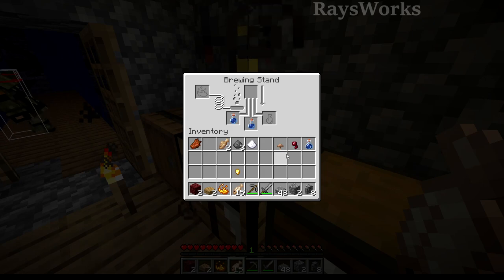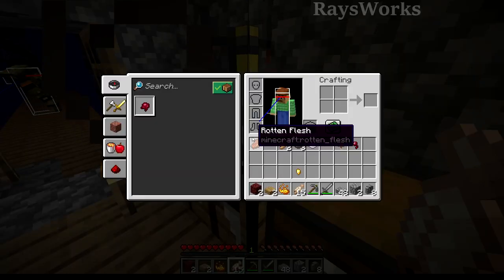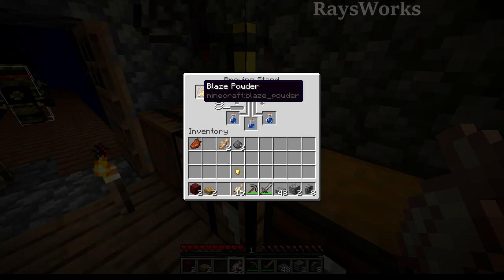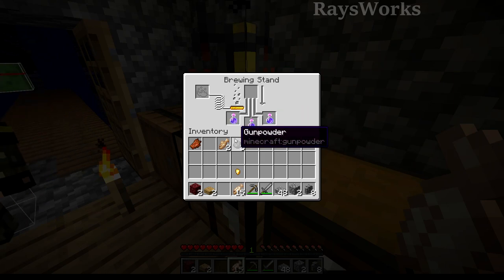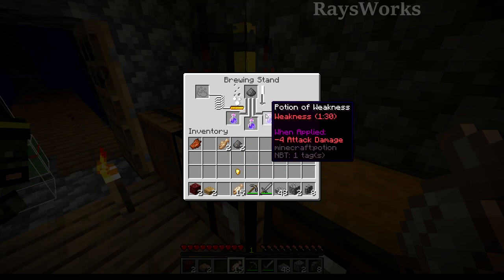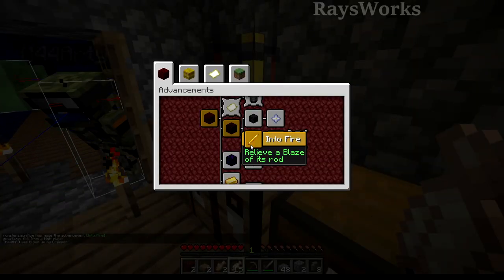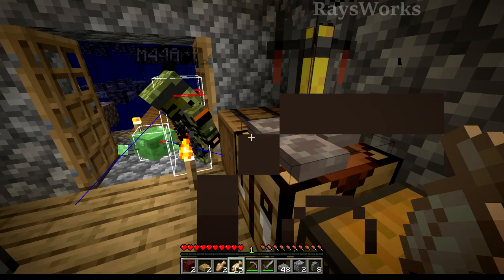With the brewing stand crafted up, we need to make a weakness potion so when we get a zombie villager we can actually cure it. We've got water bottles and we go ahead and make the fermented spider eye. Place that in, add blaze powder over there to give it some fuel, and we brew it down. Now we have a weakness potion — exactly what we need. We make it a splash potion so we can throw it. Now we've got splash weakness potions and a new advancement: Local Brewery, for brewing a potion. Very awesome.